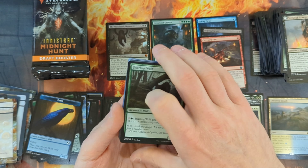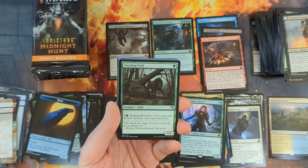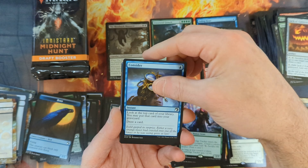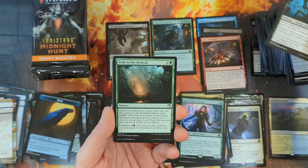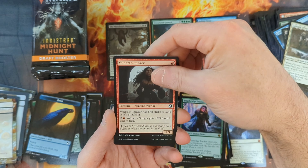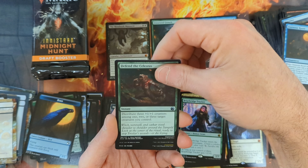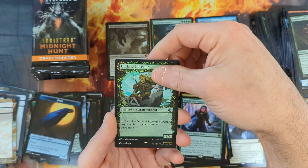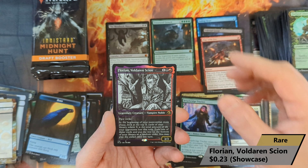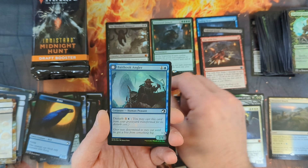Now we want to see either another Meat Hook Massacre, or the Haunted Ridge — I enjoy collecting land. Pack twenty-five: another Snarling Wolf, Jack-O-Lantern, another Consider, the Mortuck Behemoth, Path to the Festival, Dawnheart Rejuvenator, Gavony Silversmith, Voldarian Stinger, Tavern Ruffian with the Ominous Roost, followed by Defend the Celestis, an Outland Liberator in Showcase, and Florian, a Voldarian Scion coming in from the Showcase series as a rare, with an Island, a Bait Hook Angler in foil, and a Spirit Token in the back.